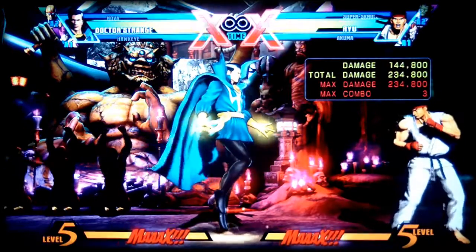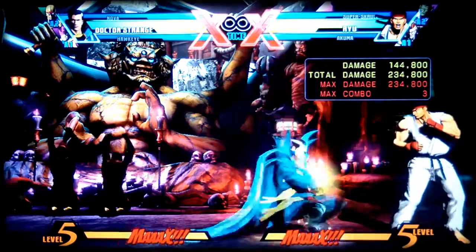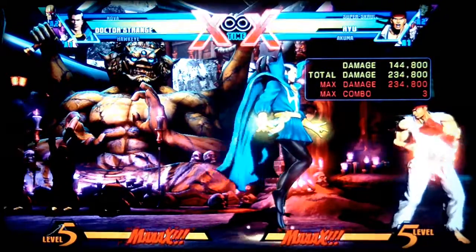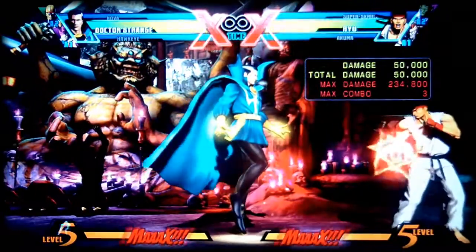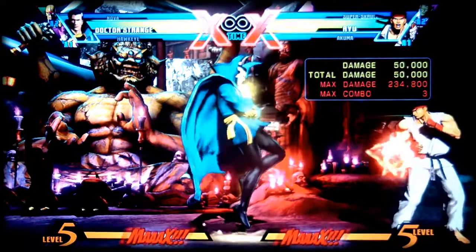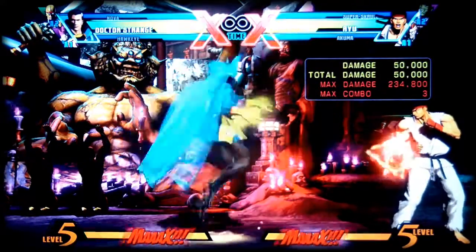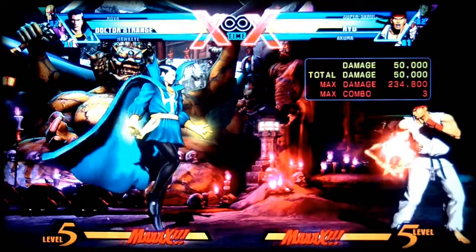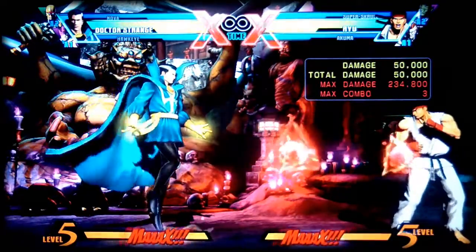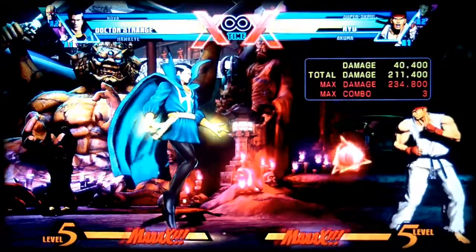Let's continue the combo. You're going to do half circle backwards medium, half circle backwards medium, then half circle backwards hard — all of this during the crumble state. You have to do this pretty quick, so as soon as you land the forward hard for the crumble state, go right into half circle backwards medium, half circle backwards medium again, then hard, then half circle backwards hard.